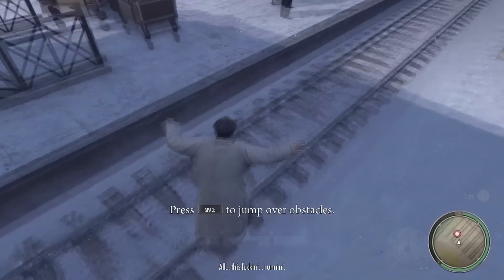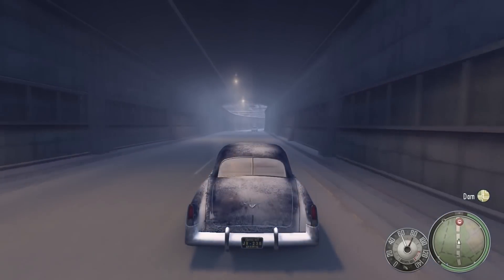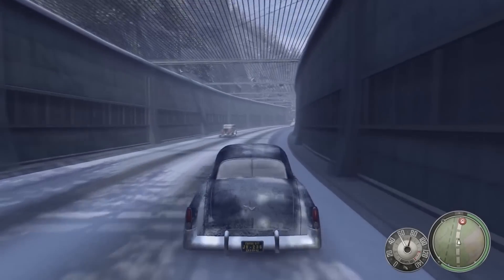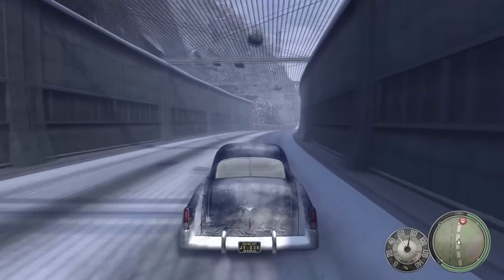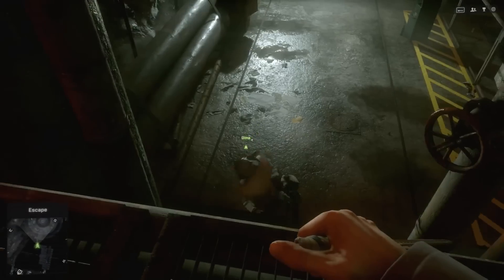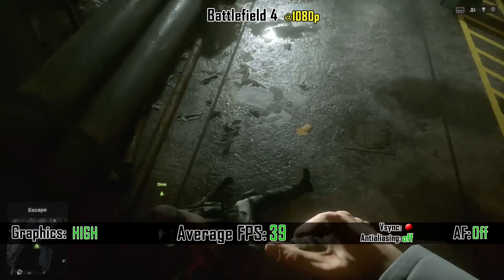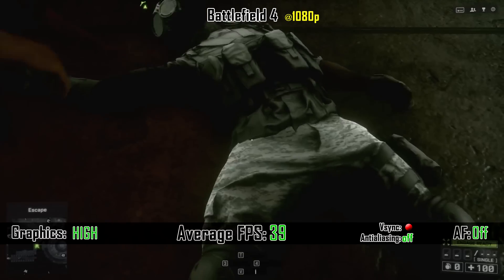Now the hard part. In order to make this test a little more interesting, I overclocked the GPU to almost 1000 MHz core clock. We start with Battlefield 4, where we got 39 FPS at high settings. You really get a good quality game experience, so that's a win.